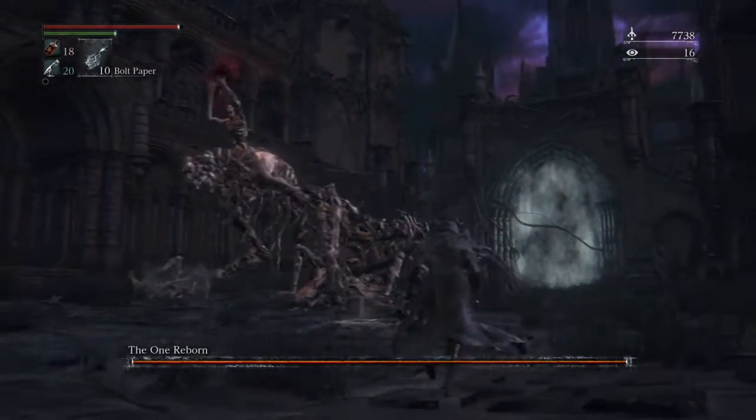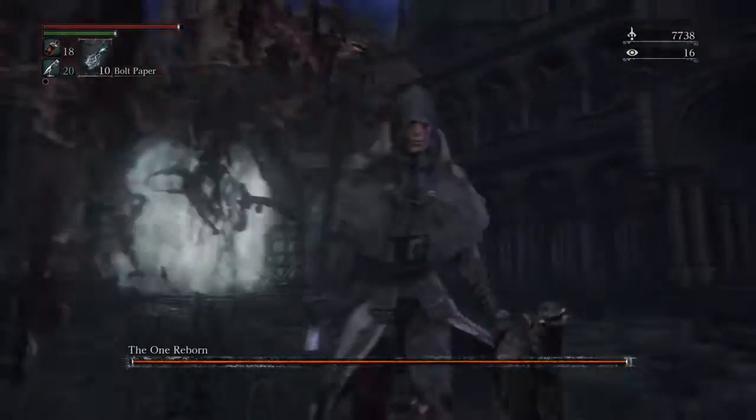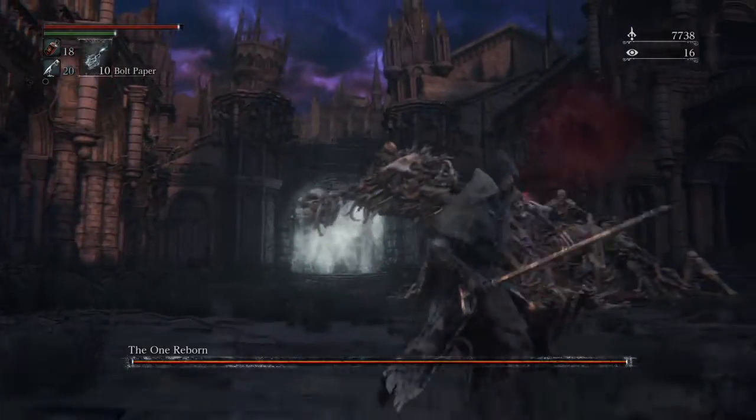He can also fire a blood projectile at you, or he can drop corpses onto your head — normally two or three bundles of corpses per actual attack.